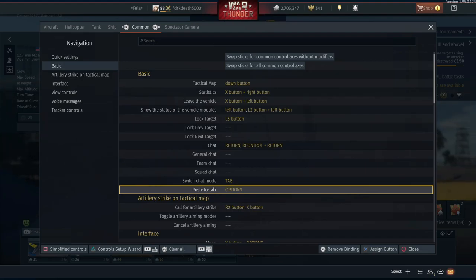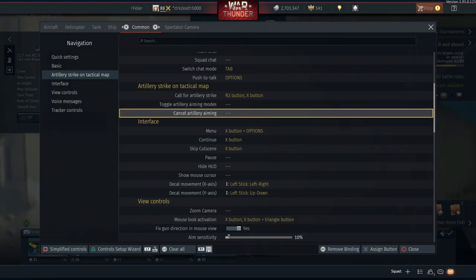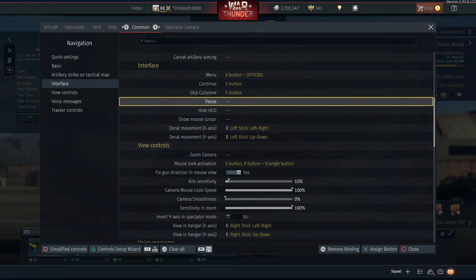Artillery strike on tactical maps - we have call for artillery strike, toggle artillery aiming modes, and cancel artillery aiming. This is going to be for tanks. I was hoping to combine planes and tanks in this single video but it's getting ridiculously long, so there's going to be a part two - I'll cover planes in this video today and do tanks in a separate video.